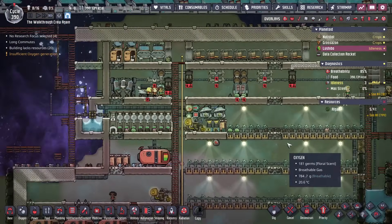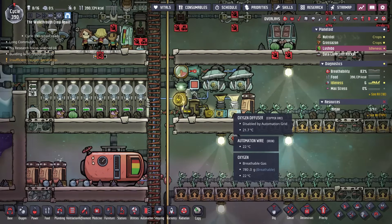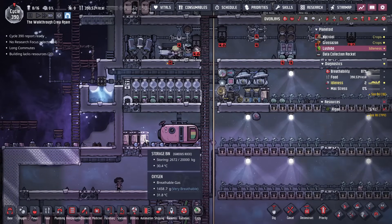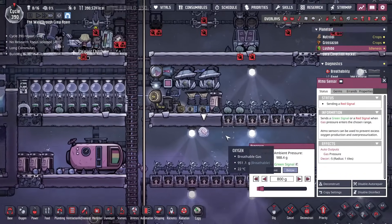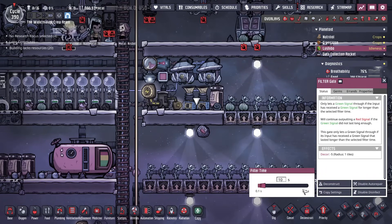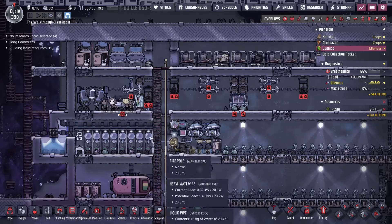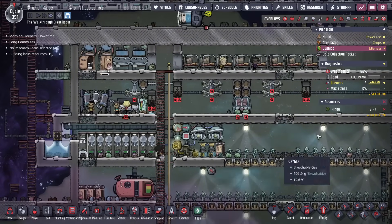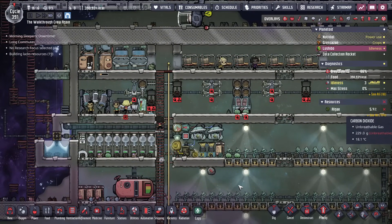I'll continue to vacuum this out. One other thing I did is I put the oxygen diffusers on an Atmos sensor. I really only want these to turn on if the pressure is too low, meaning we don't have enough oxalite keeping our duplicants able to breathe. So if it's ever below 800 grams, I just have it going into a filter gate for about 10 seconds, just to make sure it's that low and not just a packet of carbon dioxide floating by to turn it on. We'll only be using algae if the oxygen is not sufficient enough from the oxalite we got.